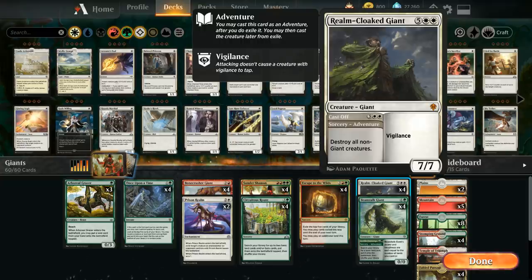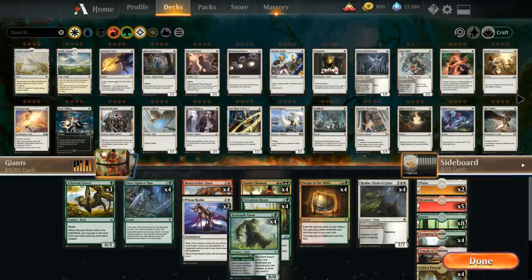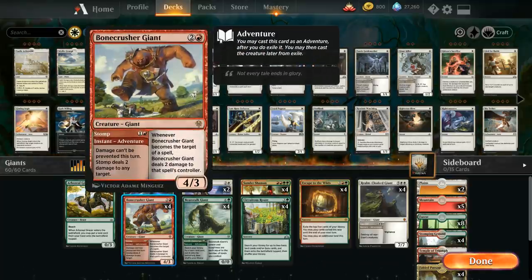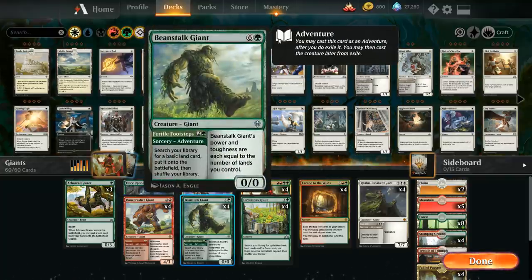Most of the other giants in this deck are quite playable by themselves. At 2 mana, the Adventure from Bonecrusher Giant lets you Stomp to deal 2 damage to any target, and then you get a 3-mana 4/3. We've got Beanstalk Giant to help us ramp — its Adventure lets you search a basic land to put on the battlefield untapped, and then Beanstalk Giant itself is a 7-mana creature with power and toughness equal to the number of lands you control.